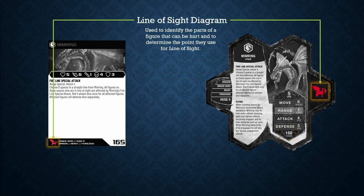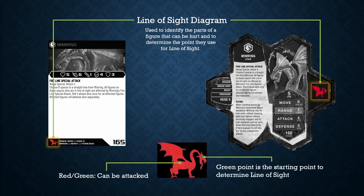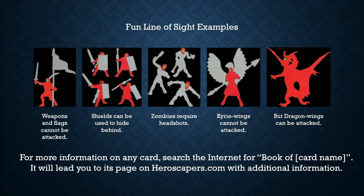Finally, every card has a diagram of the figure on it, used to indicate where a figure can be hit by the enemy and where the eyes of the figure are located. The red and green parts are vulnerable and can be attacked, but the green area represents the eyes of your character and they are the starting point used to determine line of sight to your enemies when making a ranged attack. The rule states: if you can draw a straight line from the green spot of your figure to any red spot on your enemy's figure, they are in your line of sight and you can potentially target them. For instance, figures that hold shields have those shields protect their body, and zombies actually require headshots to be attacked from range.